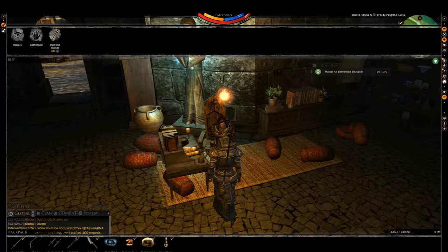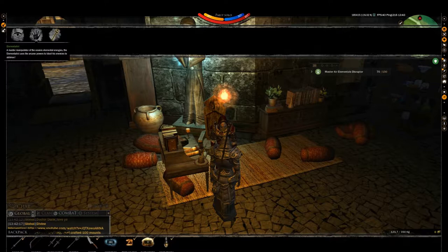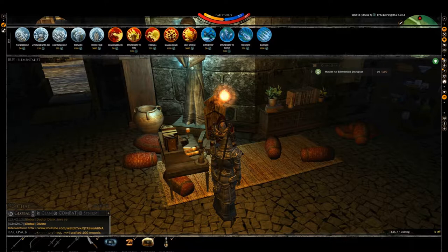As you can see, for the Spellmaster there are two types of skill sets. There are Primalists, which are heal skills, and Elementalists, which are mage skills — damage and utility skills. Double-click to enter.